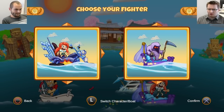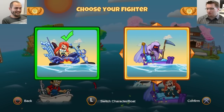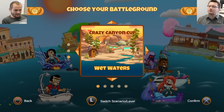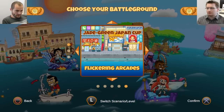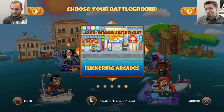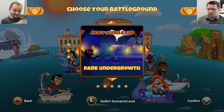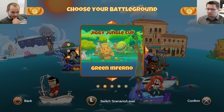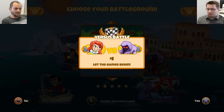I'll go with the motorcycle boat. This is the level selection screen — we have all the cups from the single player also in the multiplayer, and you can choose all the levels from each cup as well. Jan, which map should we play? I would say something from the Jiggly Jungle cup. Agreed — Green Inferno! Okay, let's do this.